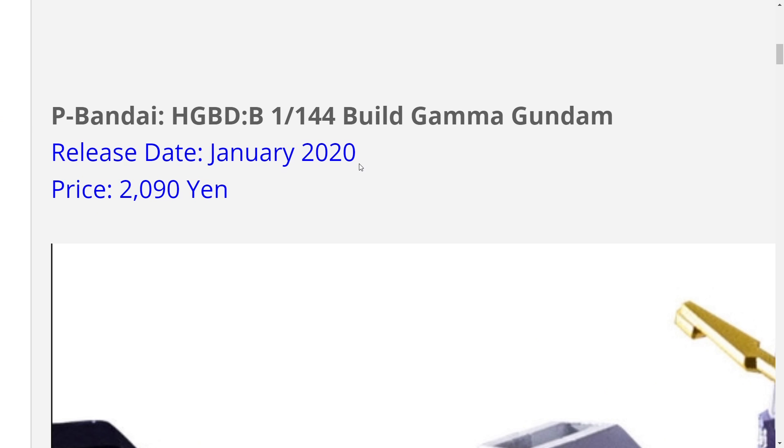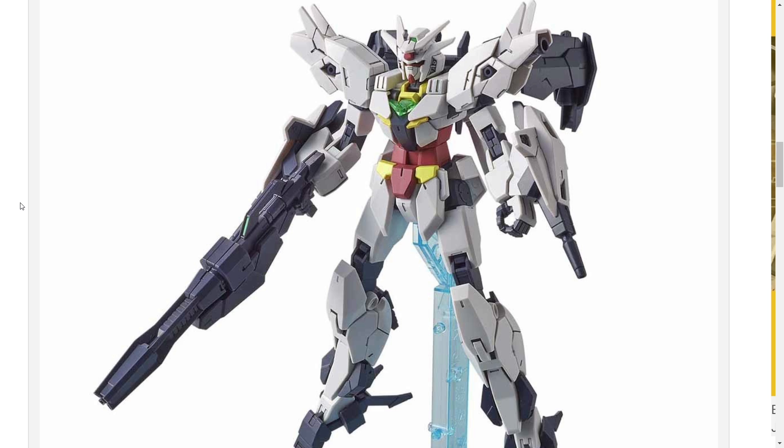And this is going to be a P-Bandai release coming out in January of next year. Also coming out in January is that white core Gundam variant we saw at the hobby show. There was a little bit of confusion — I wasn't really sure which one was a full Gundam and which was an upgrade set, even though I knew one of them was the Gundam and one was the upgrade set. This one's the full Gundam — you get the core Gundam, you get everything you need to make the Gundam with this set.